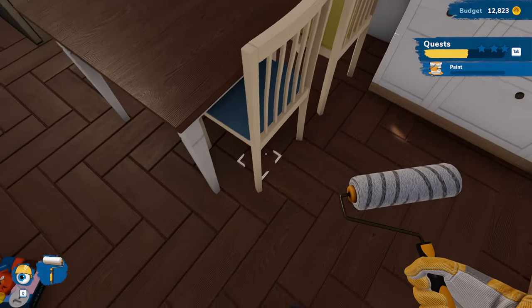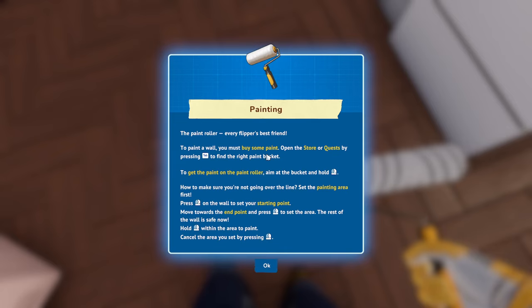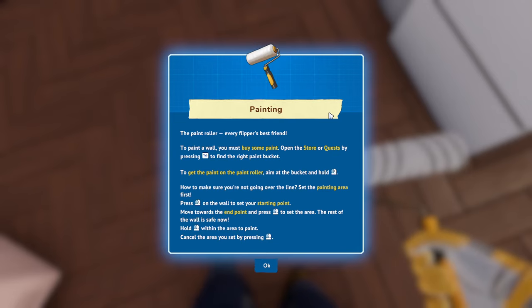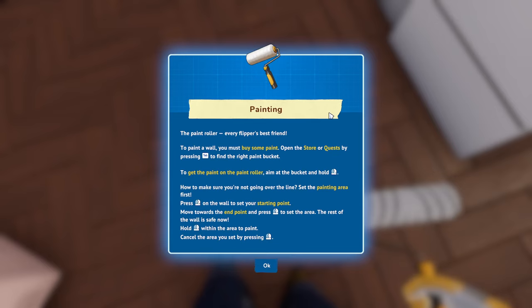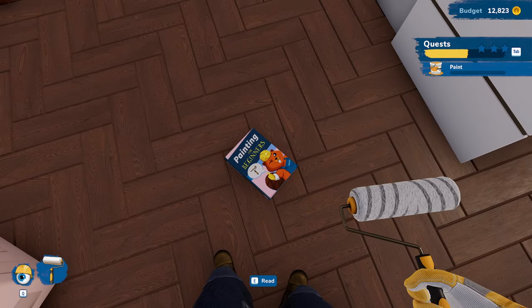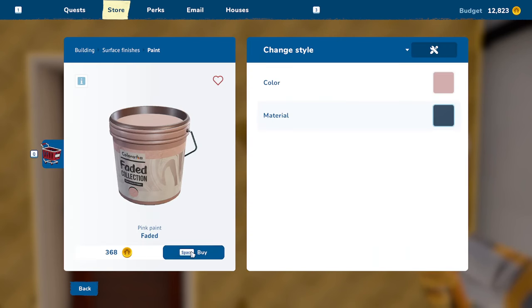And now painting. So now we need to learn about painting — we're going to read our painting book. The paint roller — every flipper's best friend. To paint a wall, you must buy some paint. Open the store or quest by pressing Tab to find the right paint bucket. To get the paint on the paint roller, aim at the bucket and hold down the left mouse button. To make sure you're not going over the line, set the painting area first — press on the wall to set your starting point, move towards the end point and press that to set the area. The rest of the wall is safe. Hold within the area to paint, then cancel the area. We'll try this — I'm going to leave that book on the ground. So we have to buy paint, and it's going to be that.